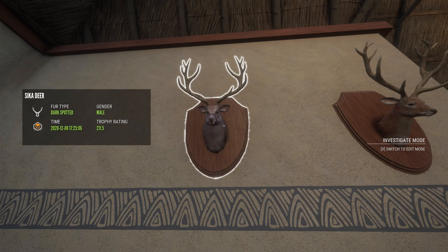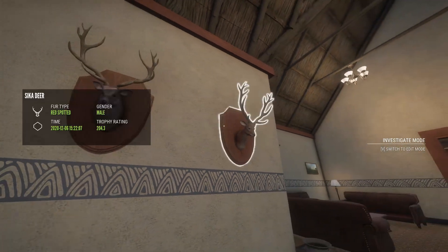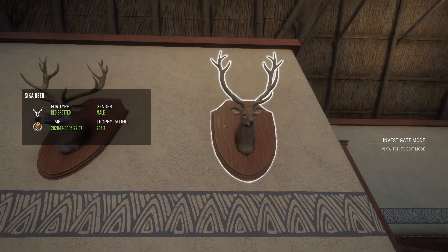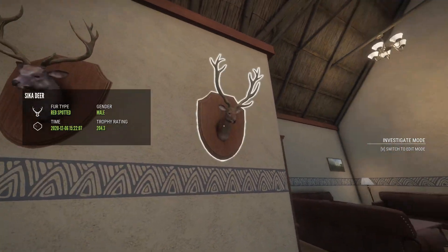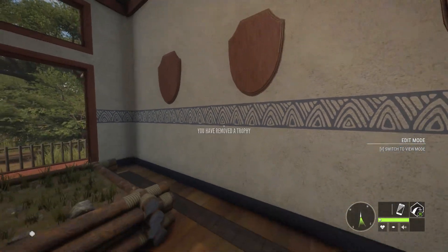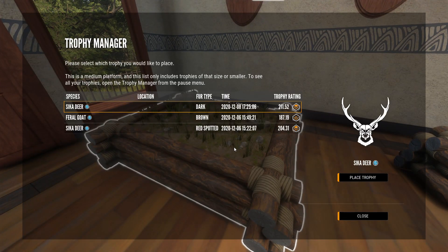This guy was almost max weight — I think he was like 74.58 kilos, where 75 kilos is max weight. I can't remember what this guy weighed, but he scores a 204.3, so quite a bit lower on the scoring for sure. But that's the difference right there. Maybe we'll actually pull them down and you guys can take a look at them fully body mounted as well.